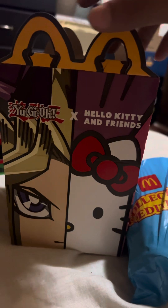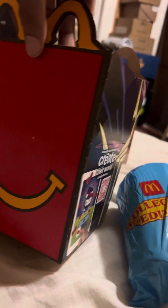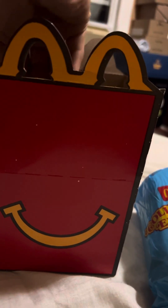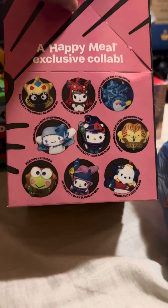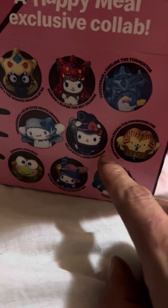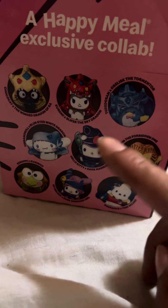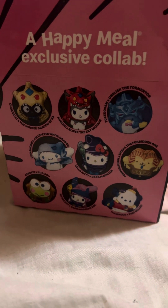This is the Yu-Gi-Oh Hello Kitty joint. If you look at the box, there's a QR code to get a grip on the game if you want. It has the classic smile — what a happy meal is supposed to look like — and on the other side it has the happy meal exclusive collab and shows all the ones that are supposed to come out. In my area we only have this one, but I heard they're gonna get more different ones, maybe next week. It shows nine total — I don't know if there's a tenth, but it shows nine.